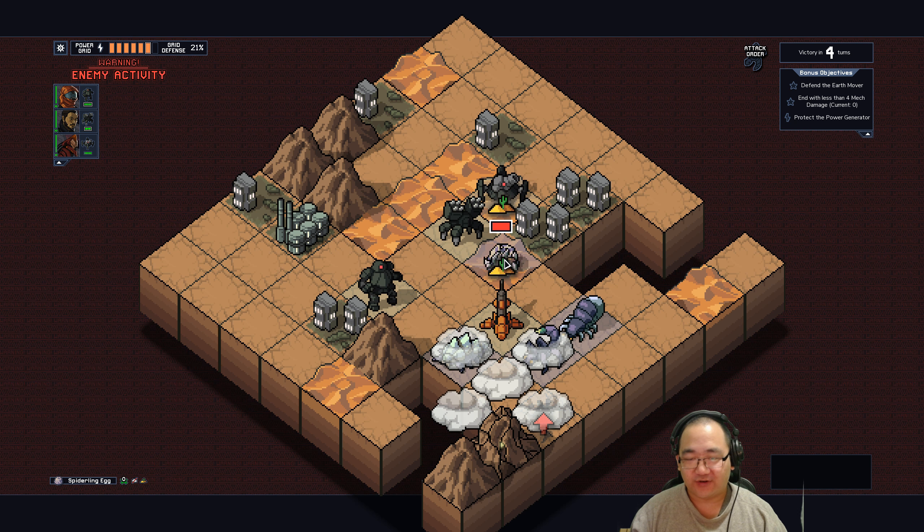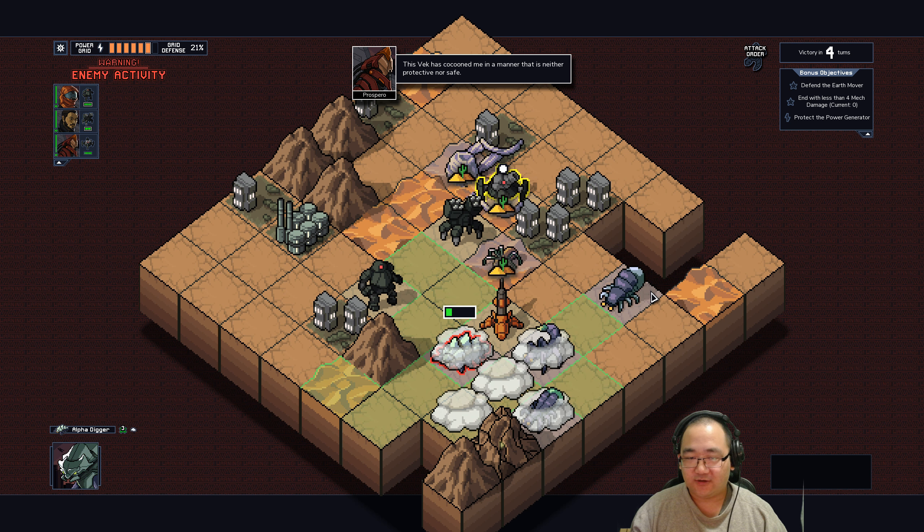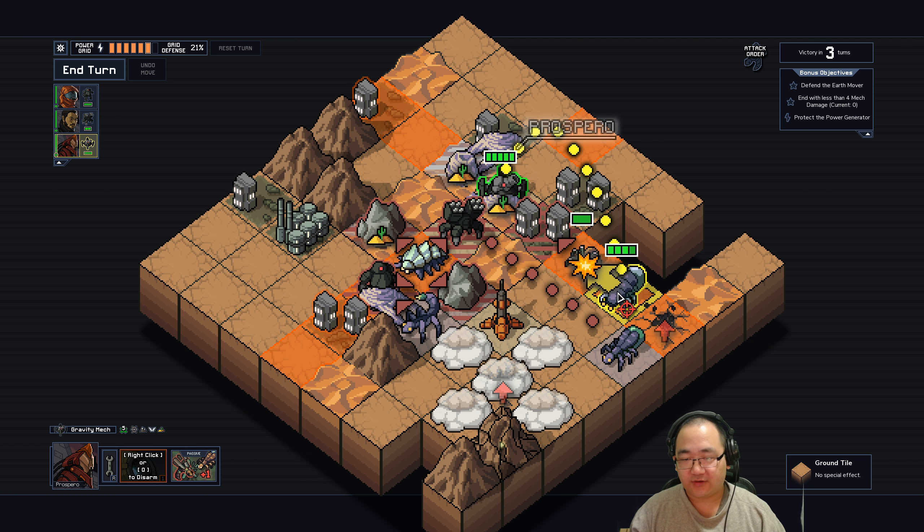We'll be dealing with four Vex next turn, and obviously a spider, which is not great. This is actually not too bad in my opinion, but it could be worse, actually. That's topping you two up.